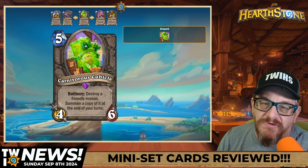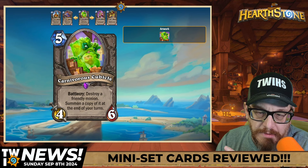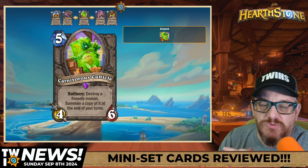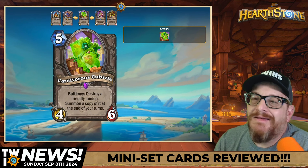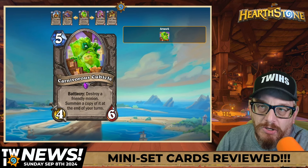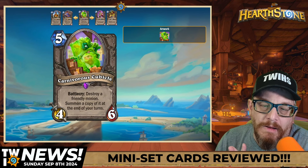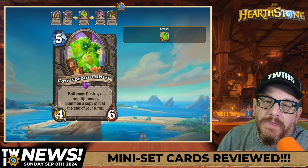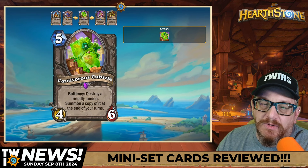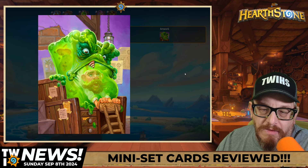The card I'm most excited about — Carnivorous Cubicle: Battlecry — destroy a friendly minion, summon a copy of it at the end of your turns. Cube Warlock is one of my favorite decks and this is interesting. At the end of your turn it should just be for that one turn — there's going to be some broken stuff with this however it works. I'm excited to see what happens. Cube Warlock was awesome and I think this one will be awesome as well. The artwork is amazing too — the tie stuck in its mouth.